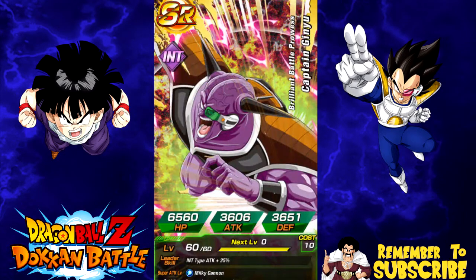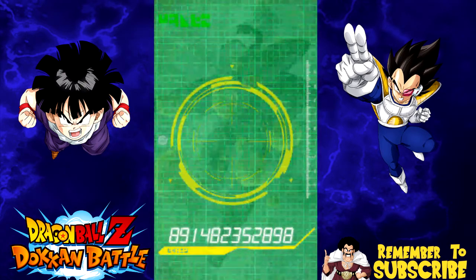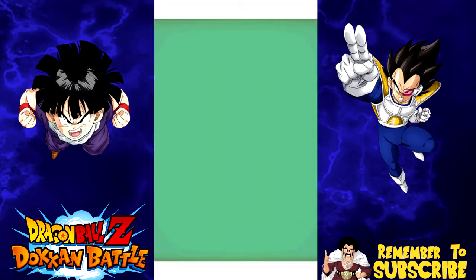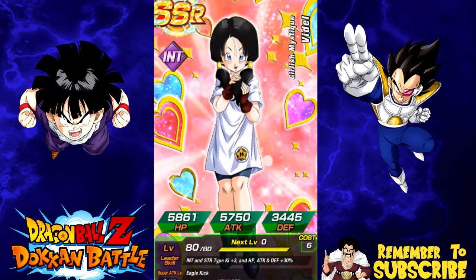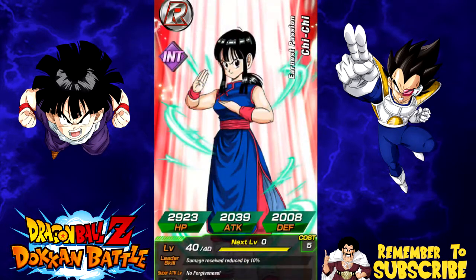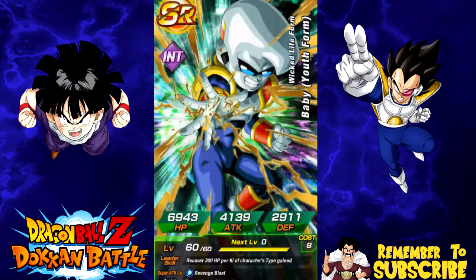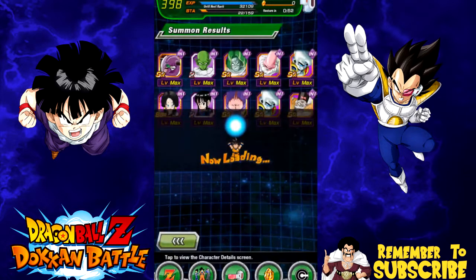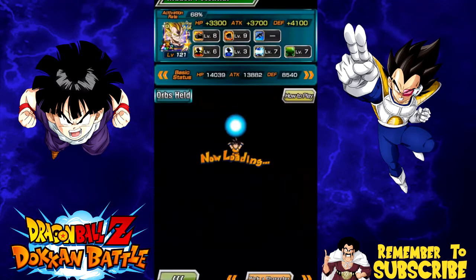I really just hope I get at least one SSR in this multi summon. I've been kind of shafted on the past couple multi summons on this banner. Bukalo again. It's just going to be a whole bunch of SRs. Videl — do I have all of her set up? I do have her at super attack 10, which is awesome. Baby form... damn it, Dr. Gero. Nothing really. Screw you guys.